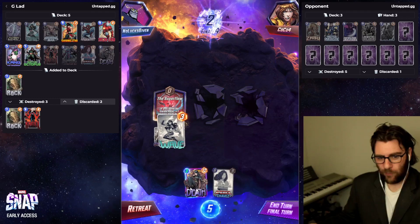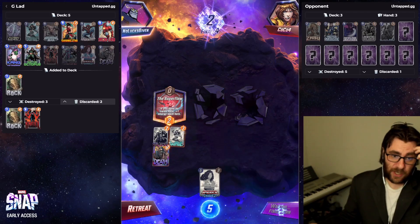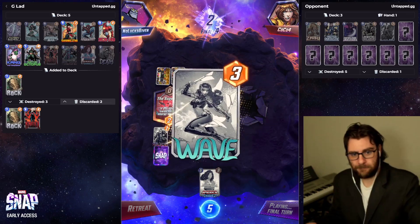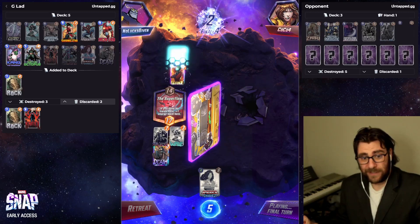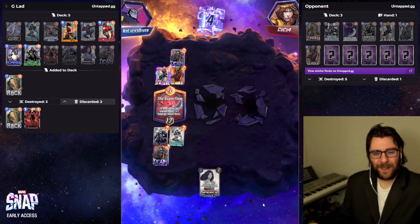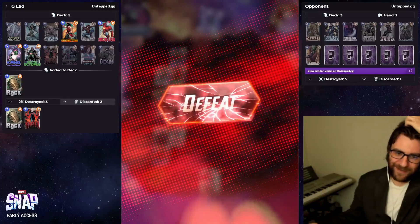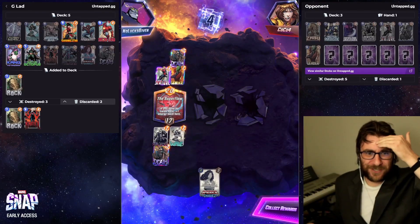If I just want to play Wave plus Death, so this beats exactly Shang-Chi. I think I'll just play that and stay in it here. What do they have though — that's the question. Leader for my Death plus Stature? No, I would have won it if I played America plus Death. Oh, that's unfortunate. Well played, well played.